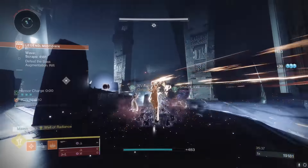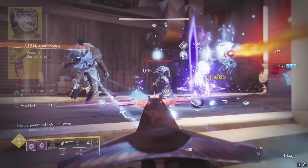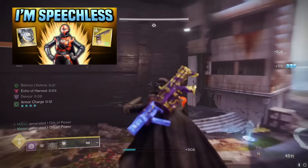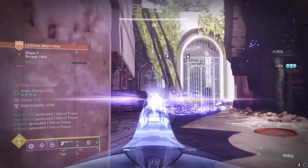Now let's move on to Hunter. I know I just did unconventional builds for Titan and Warlock, but Hunter is going to be pretty straightforward — it's just Gyrfalcon's Hauberk with the Buried Bloodline. I did a recent build video on this build as well, and I'll link it in the card in the top right corner if you'd like to see the build explained in much further detail.